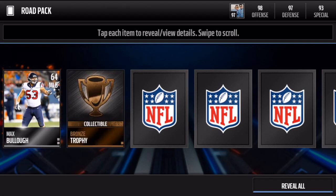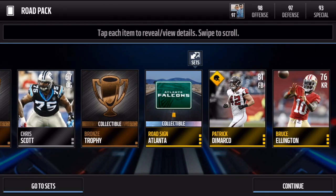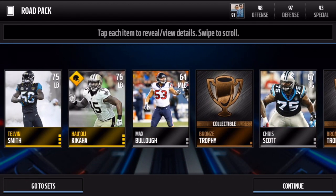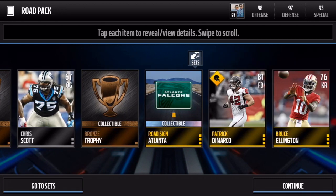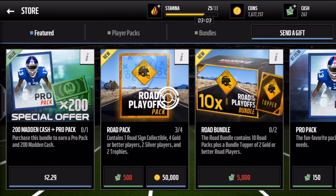Here's the third pack — no elites, no Road to the Playoffs player yet. But we do get a Falcons road sign. We do get one Road to the Playoffs player — Patrick DeMarco, I think that's how you pronounce his name — 81 overall fullback. We also get another player whose name I'm not even going to try to pronounce — Kihaka, I think his last name is — but we got two Road to the Playoffs players, which is actually a really nice pack.